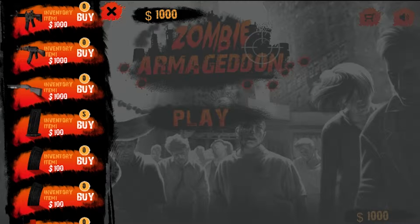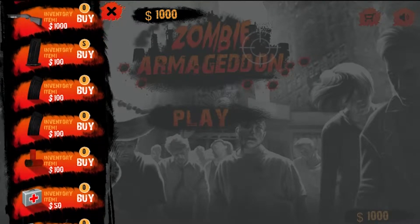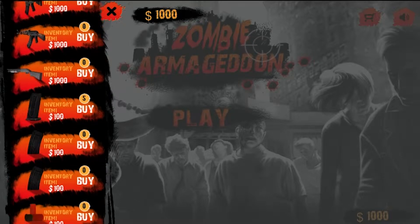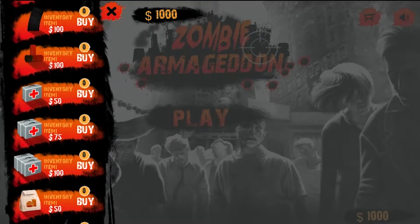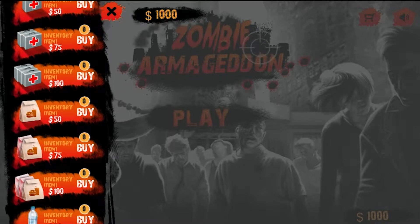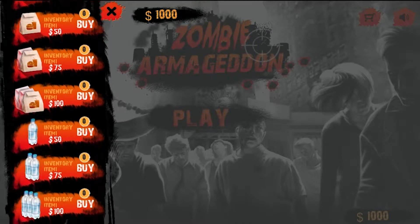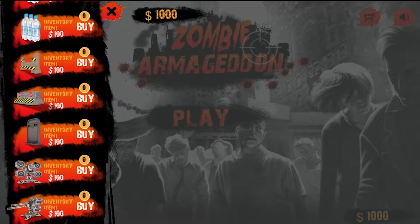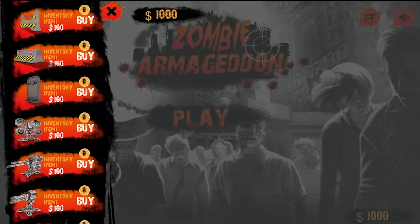I can see we already have a thousand dollars to spend in-game and we have a whole slew of options. You've got your varied weapon types — assault rifles, shotguns, ammo for those weapons, health packs, food, and water. There's also the build function: you can build turrets, doors, and barriers, which gives you a good bit of defense. I imagine this is probably more for multiplayer builds.